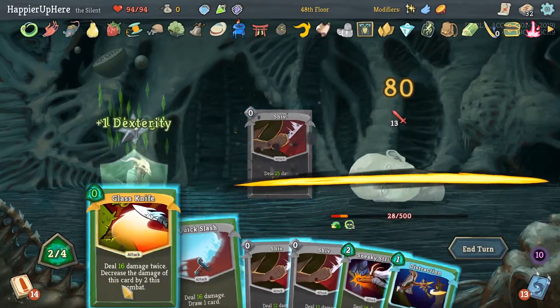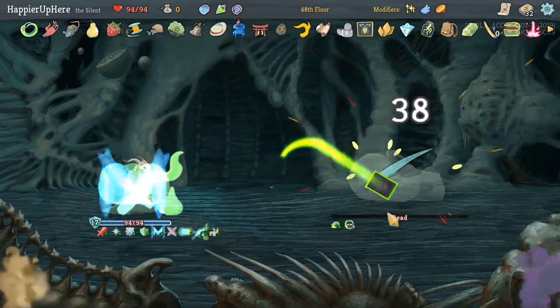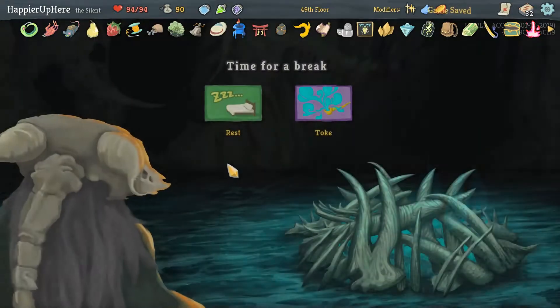25 damage here — my Glass Knife does. Yeah, still not 100. I don't think we get the modifier for doing more than 100. That's Necho Skull — whenever you apply Poison, apply an additional one Poison. These may be Piercing Will, but no — I think we should be fine.